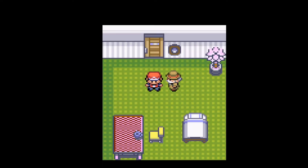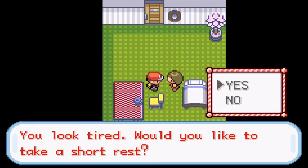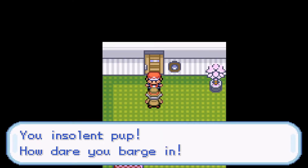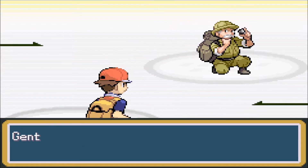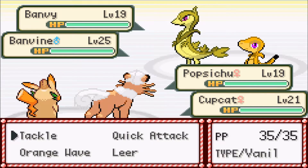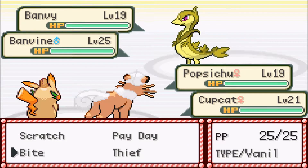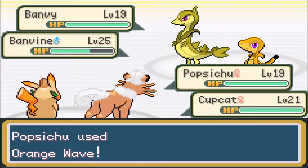Hey it flinched, nice! We'll get the Paralyzed as well. That is banana Double Kick - Double Kick is such a good move. I remember it being one of the first moves I ever loved in Gen 3 because Combustion would have it. You can hit twice, especially if it was super effective. I'm glad they're going for Cup Cat over Popsitude right now, because Cup Cat will be able to take out the competition more. Going for a Soda Pop. Cup Cat held another item again.